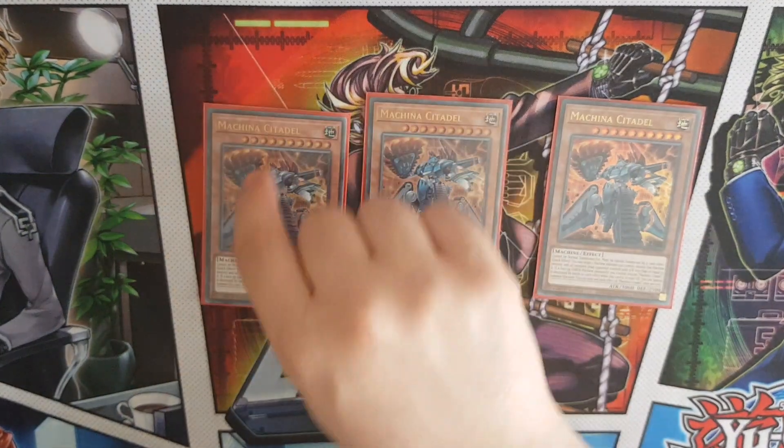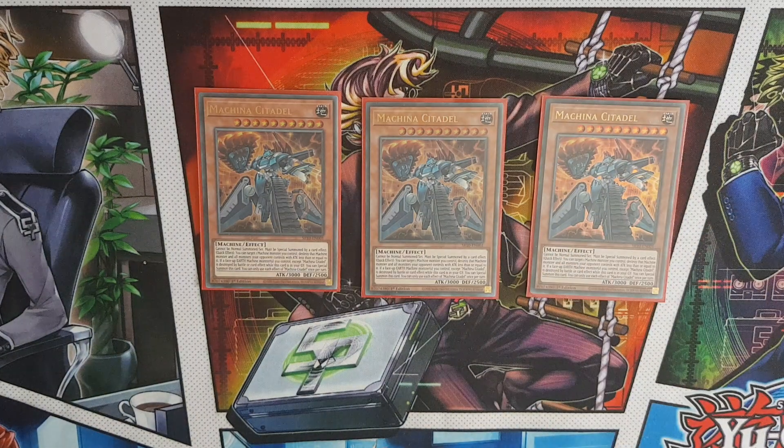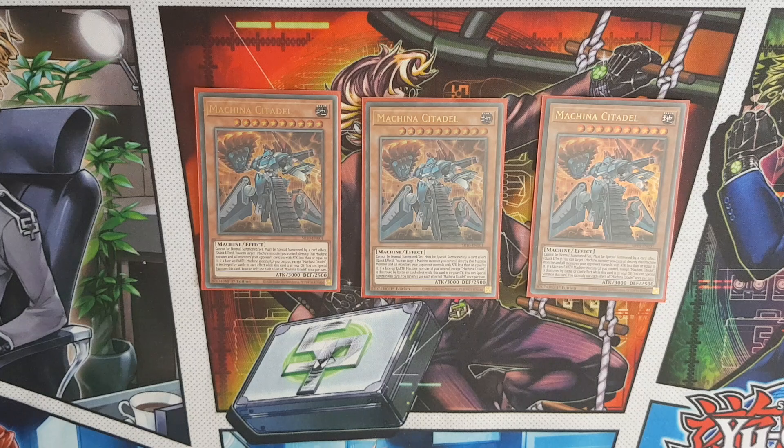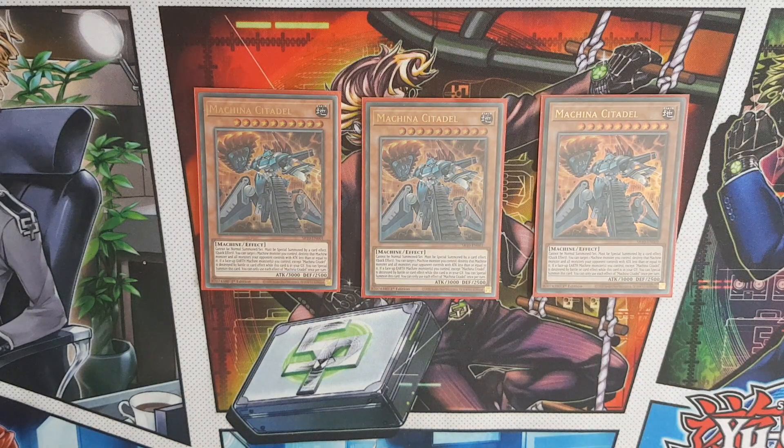Triple Machina Citadel - he's a level 10 Earth Machine with 3000 attack. You can special summon him from the graveyard if an Earth Machine monster is destroyed on your side of the field. He can only be special summoned by card effects, but you can summon him off cards like Monster Reborn, which is really nice. He has a quick effect to destroy any other machine monster you control and destroy all monsters on your opponent's field with equal or less attack than that destroyed monster. He's a super powerful card and definitely worth running at 2 or 3.